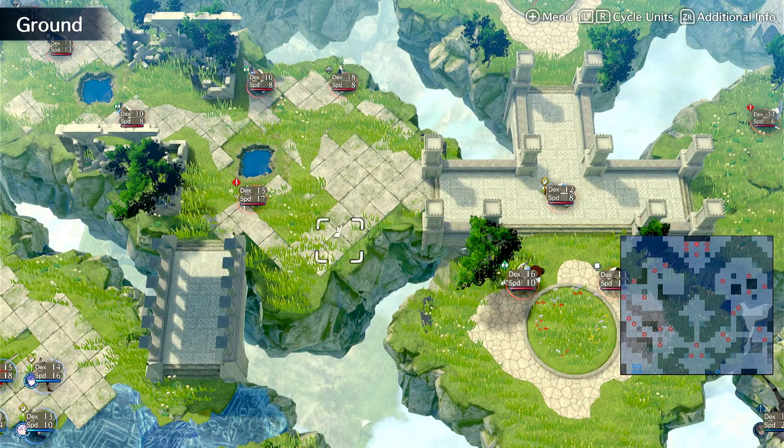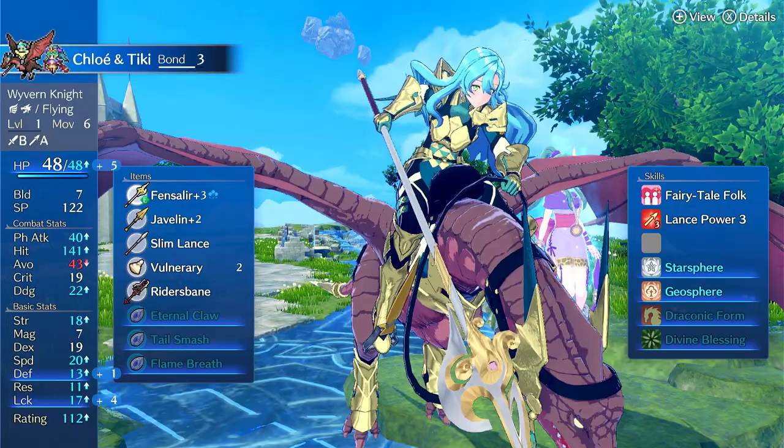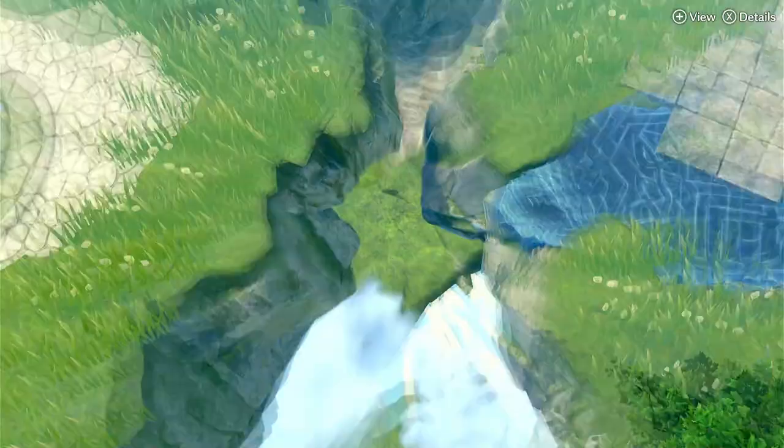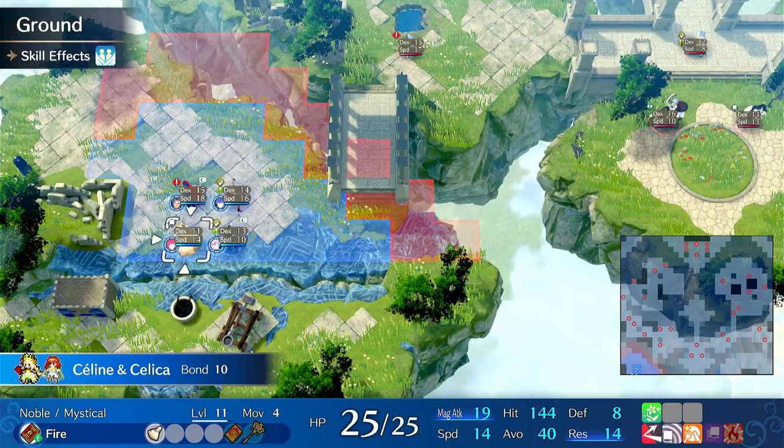This is before Chapter 7, but I have done Ana's Paralogue to promote Chloe into a Wyvern Knight. Here are her stats right now. You also want to start getting Starsphere early — I always throw Starsphere on Chloe. Get her Lance Power. Get Starsphere on as many units as humanly possible; all the units you plan on running should be using Starsphere.